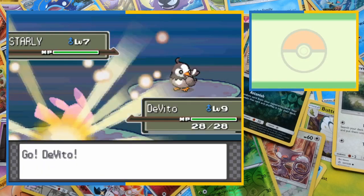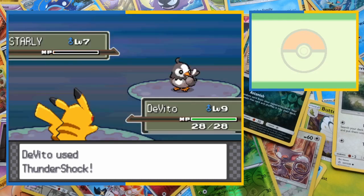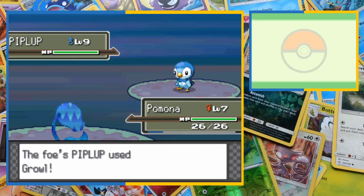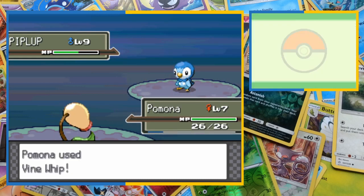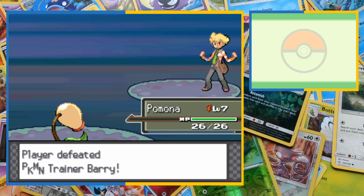Barry sends out his brand new Starly to begin and we start off with Pikachu. The normal flying type flaps slowly above the battlefield as we call for Thundershock — the jolt of electricity rockets through the air connecting with Starly, knocking him out before he hits the ground. After Barry sends in Piplup we recall DeVito and send out Pomona. We know Barry's old strategy and it definitely has not changed — Piplup growls at Bellsprout on entry before she can counter with Vine Whip. Piplup's second growl is followed by another whip crack, and another growl lowers Pomona's attack further as a third Vine Whip leaves Piplup in red health. Barry now needs to take down both members of our team with a single red health Pokemon, so of course goes for Growl — that is just strategically flawless. Bellsprout finishes the battle with one final Vine Whip, so after a loss in rival battle number one we've thoroughly embarrassed Barry to make up for it.